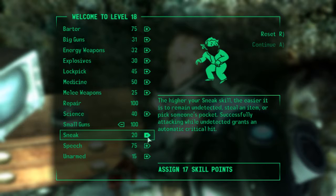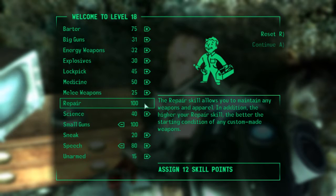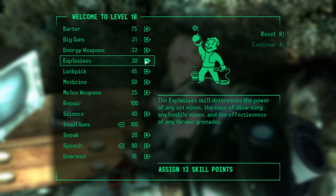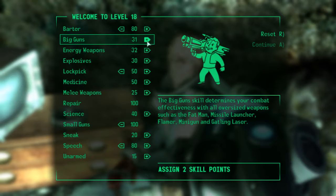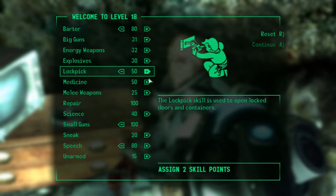Let's go, let's do this. Let's go to 80 — that's our second 100. Lock pick can go to 50, barter can go to 80. Big guns — maybe not. Explosives. Medicine.